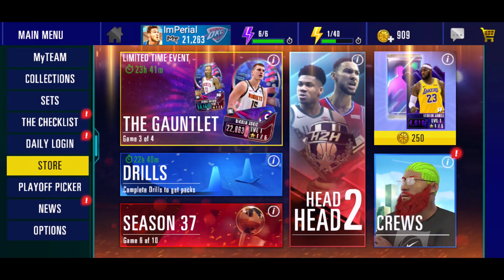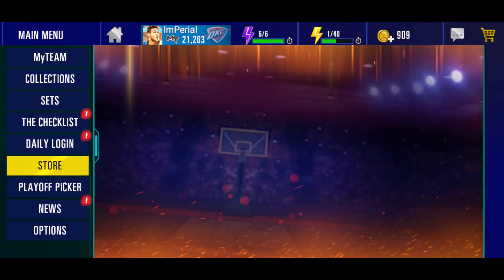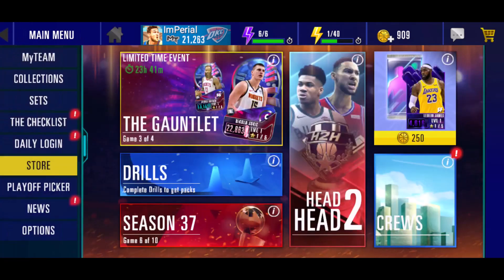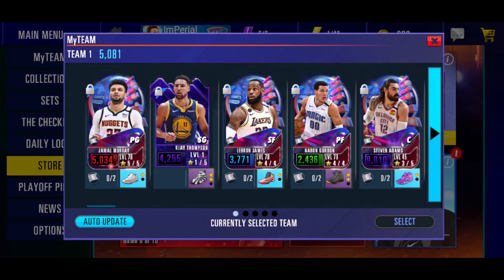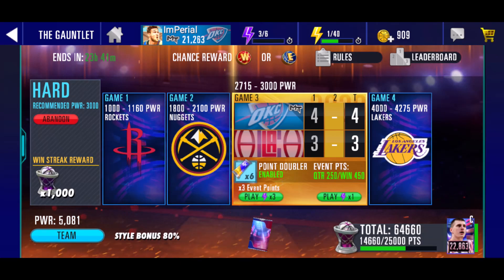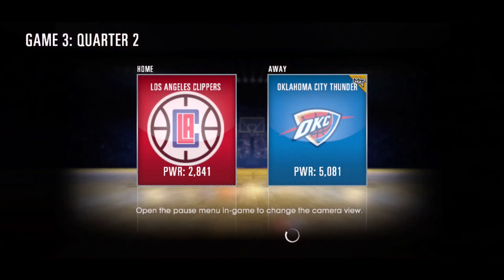What is up, we're back in the video and today we're going to be doing a gauntlet update for this pink diamond Nikola Jokic. As you can see we basically have a full team, we just don't have a shooting guard right now. This is the team I'm using. We have a doubler and we're going to use the time 3 advantage. The reason we have an 80 team is because of obvious reasons.